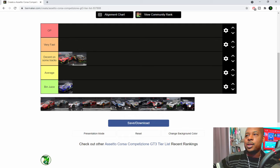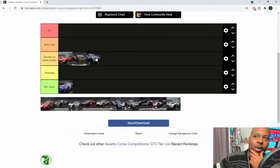The Nissan GTR has been buffed recently in the new patch. White Noble actually won the first round of ACR around Donnington in this car. A lot of people are saying the car's up there - it's decent now - but I've only seen the one example which was Mike Noble's win. Is it quicker than the Lambo? I don't know if I can say that, I need to see more proof. I'm going to drop it decent on some tracks for now.